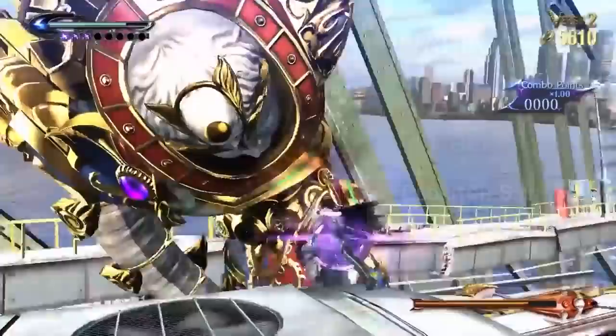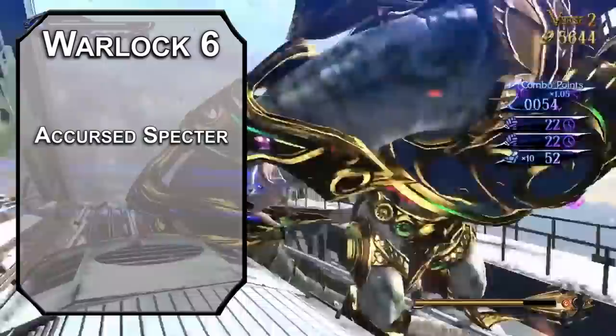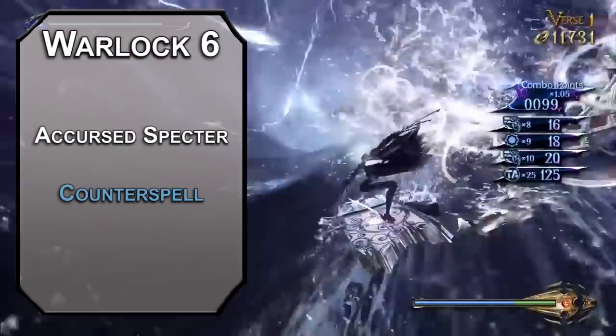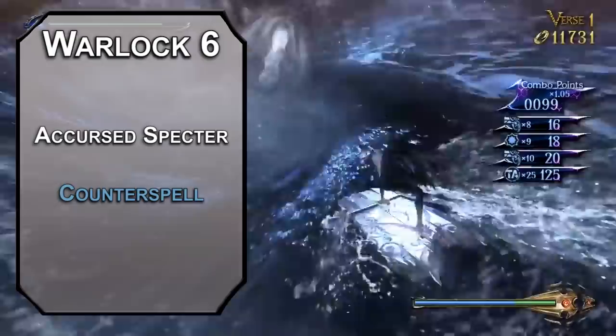Sixth level Hexblades get a Cursed Spectre, letting you turn one enemy you kill per long rest into a Spectre from the Monster Manual, with extra HP equal to half your Warlock level and a bonus to attack rolls equal to your Charisma modifier. We're mostly here for Warlock spells though — like Counterspell, which automatically shuts down spells of 3rd level or lower as a reaction, and can shut down higher level spells with a Charisma check equal to 10 plus the spell's level. As you scale it up, it can shut down higher level spells automatically: 4th with a 4th level slot, 5th with a 5th level slot, and so on. Sometimes the best offense is a good defense.